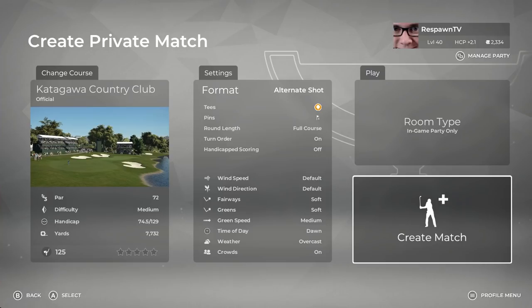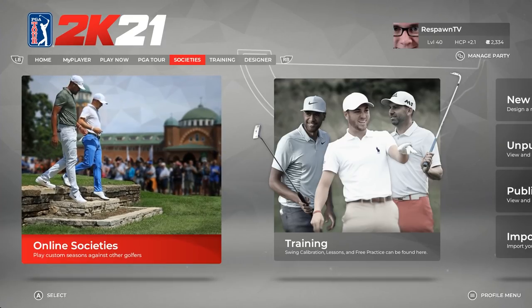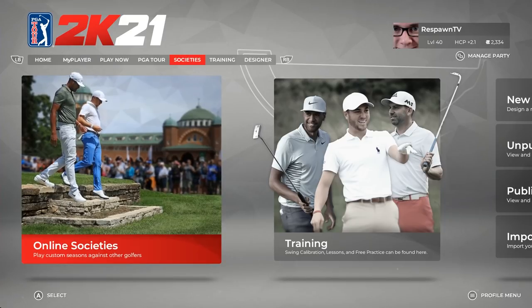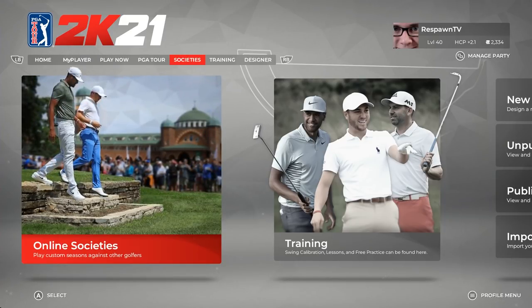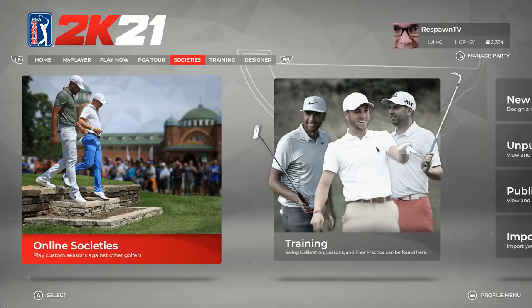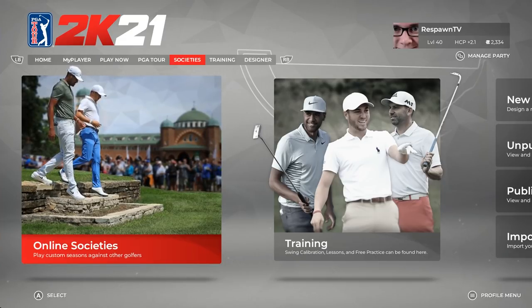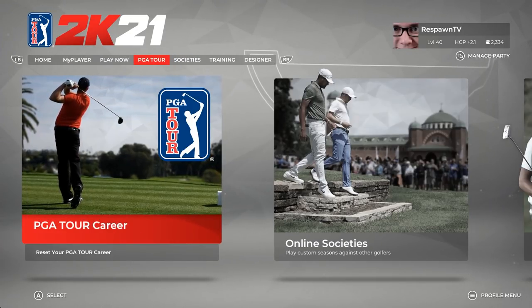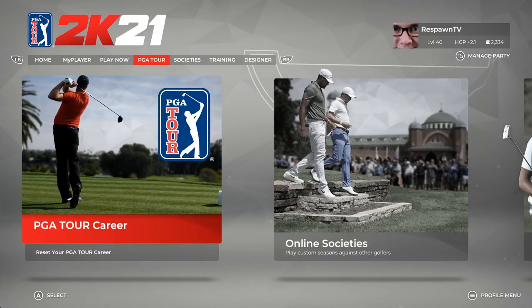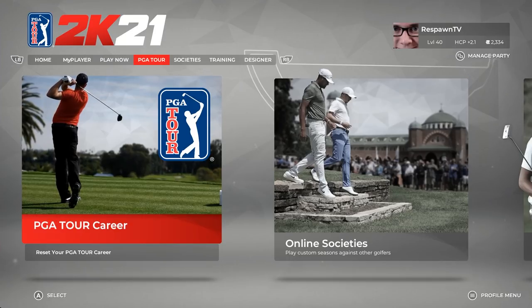And that's private match in a nutshell. Next up, we're going to take a look at online societies. A lot of questions have been swirling about whether offline societies from 2019 are going to be in 2K21. The answer to that question is no — the offline societies have been removed. When you go into online societies, there isn't an option to add AI or anything of that nature. If you want to play a season or a career in PGA Tour 2K21, you do have to do it through the PGA Tour career.